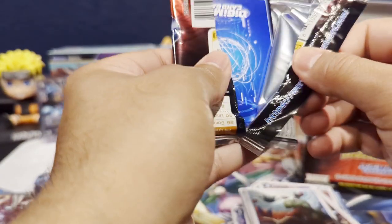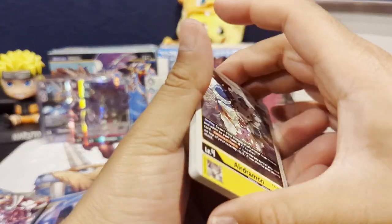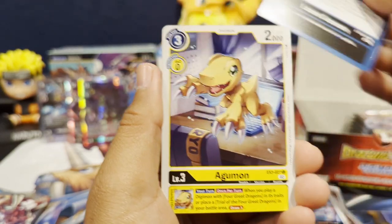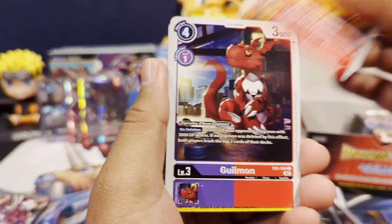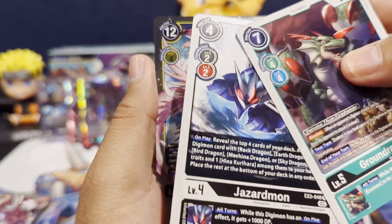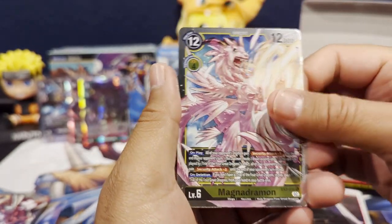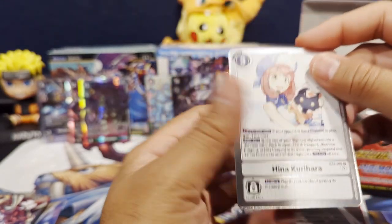Eridramon, Crabmon, Laser Cannon, Agumon, Giyomon, Vigamon, Crowndramon, Jazzramon, and then we have Magidramon as our first rare, and then Ahina Kurihara as our second rare.